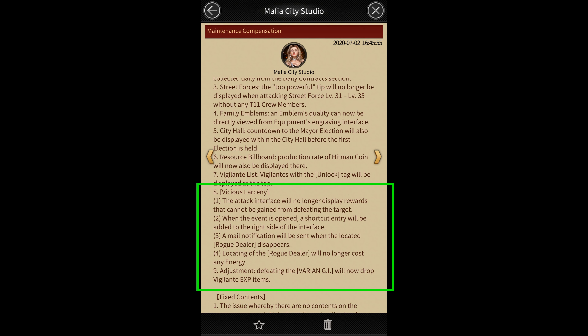Apart from that, they've also made a small change to the Vicious Larceny event. It'll no longer cost you 5 energy to spawn rogue dealers — you'll only have to spend energy to attack them.